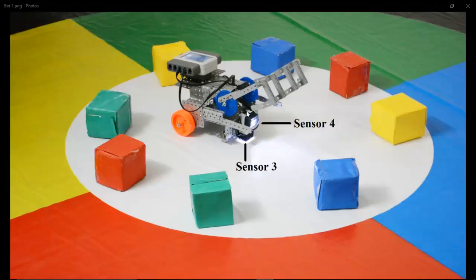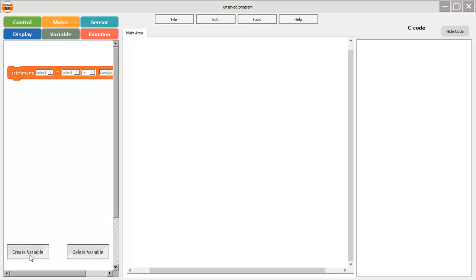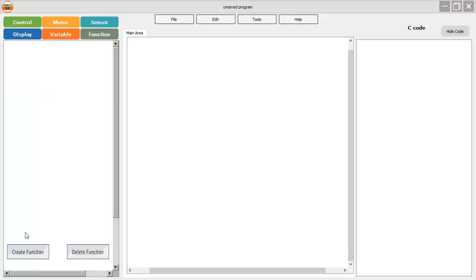Now we are working on the programming of this model. Here is the screen of our software RoboG SR, where we're going to make the program for our programmable robot. Before that, we need to create functions and a variable. I am creating a global variable named 'position_green' — with this variable we are going to declare the position of our crane, whether it is up or down. We use a global variable so it can be accessed in the main area as well as in functions.